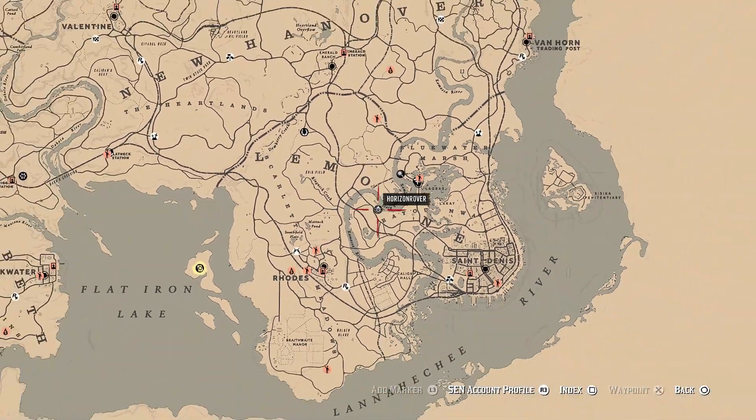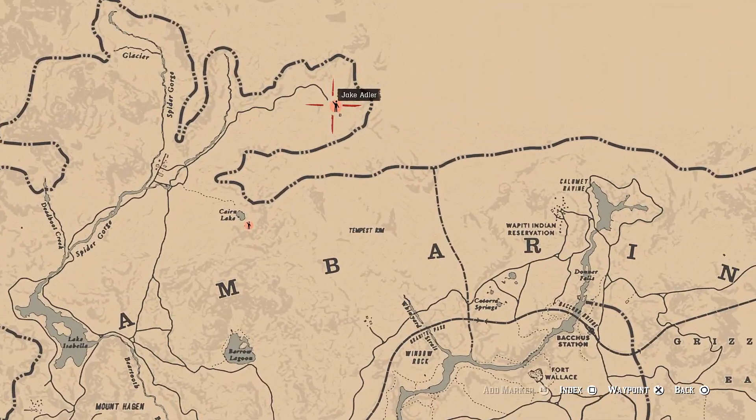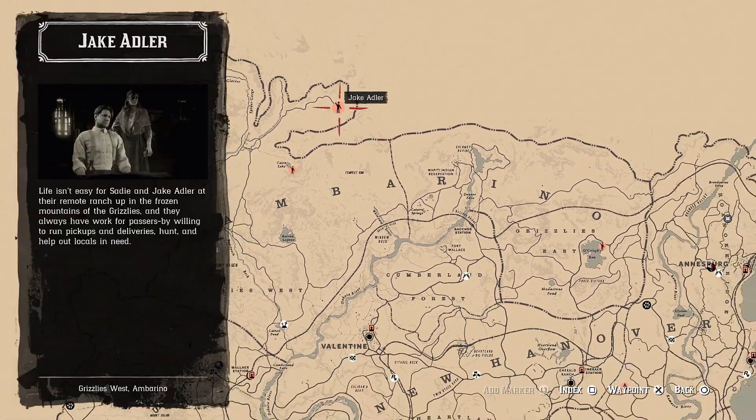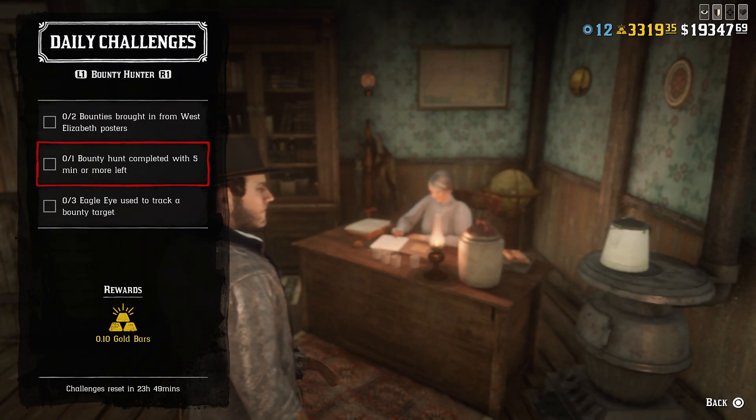Once Sadie Adler missions are completed: Sadie Adler can be found to the north of Colter, so fast travel to Colter and head to that location. It may say Jake Adler on the map, but Sadie is also there.